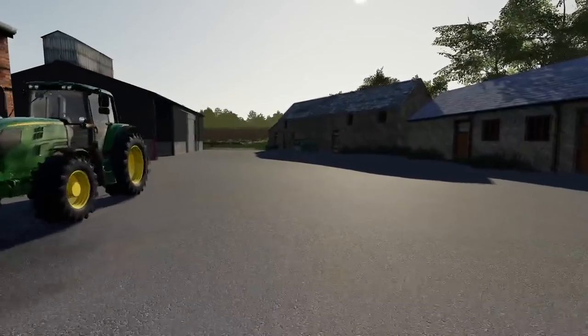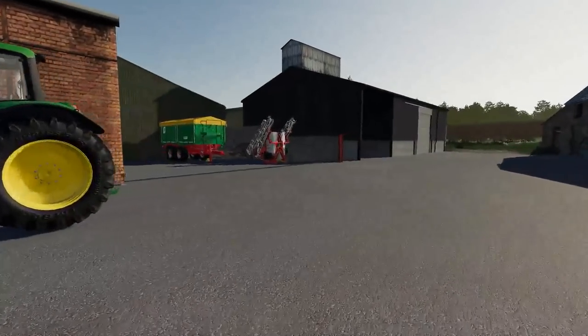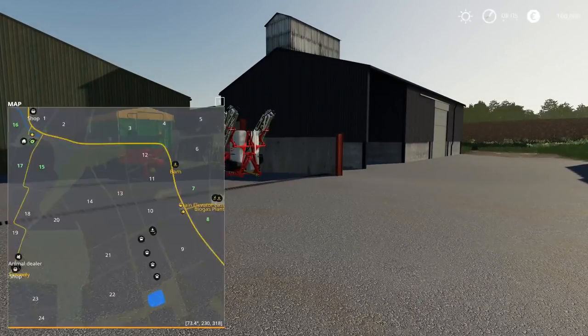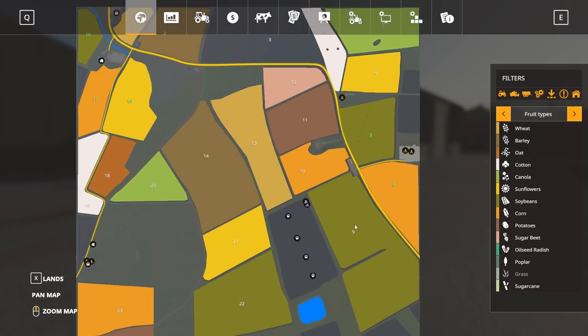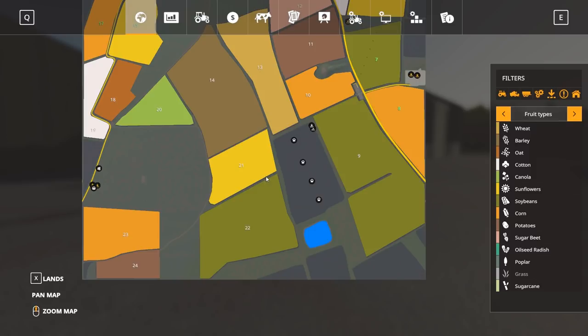Before we go too much further, let's have a look at the map. This is our map area — it does look pretty good. It's starting to look like a real British map. The field shapes and sizes are all varied, which is fantastic to see. We start in the northwest corner at the main yard. There is another yard which I'd suggest is around field number 10, and you can see the large pig paddock with the four different sections. It looks like our store is down there as well.